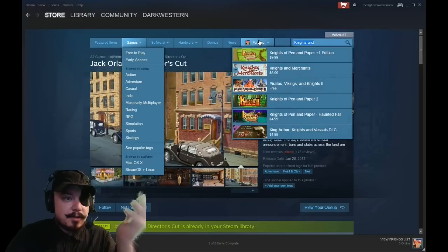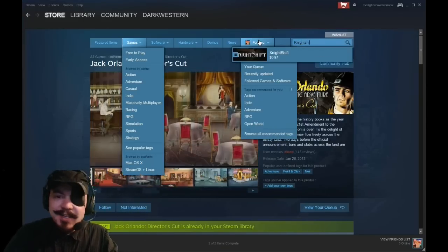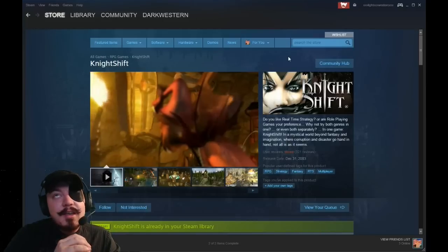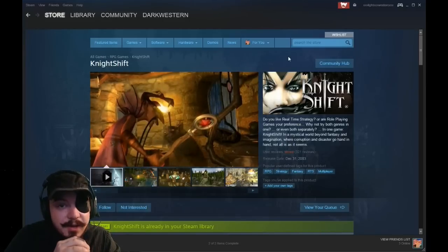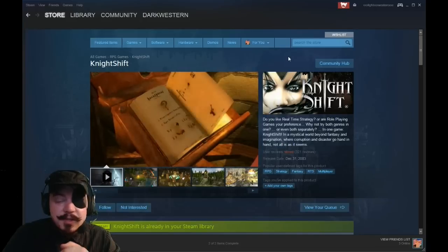Let's look up Night Shift — 97 cents. I can pretty much guarantee on G2A.com I can get any of these codes for like 20 cents.